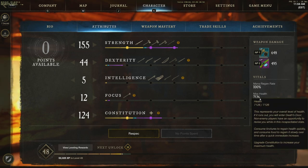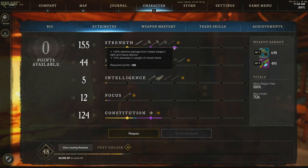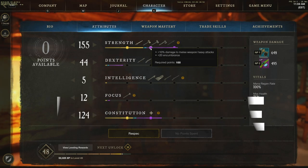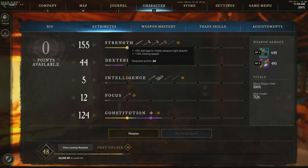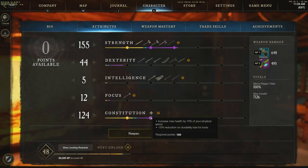Constitution brings us to about 7.1k health without the best gear — this is mediocre gear while leveling. I'm currently only level 48, started five days late. We have 155 strength and 124 constitution between gear and invested points — 86 points into strength and 61 into constitution. Strength gives us reduced stamina damage from melee attacks, plus 10 damage to heavy weapon attacks, and 5% to light attacks. Constitution gives us 20% stronger consumables and increases maximum health by 10% of physical armor.